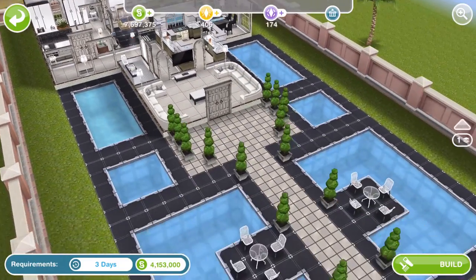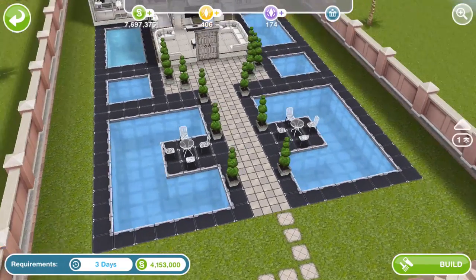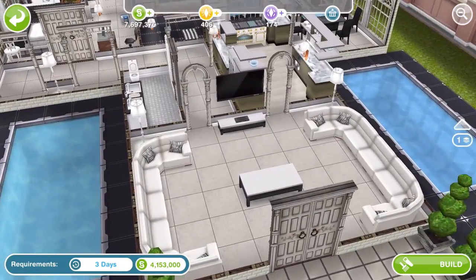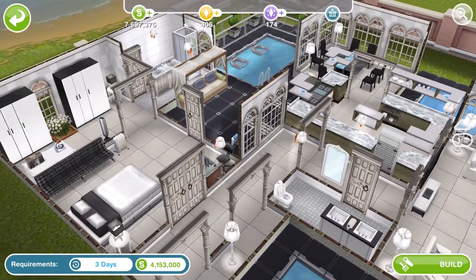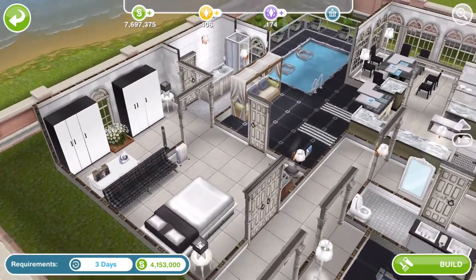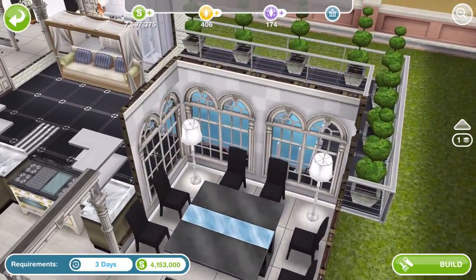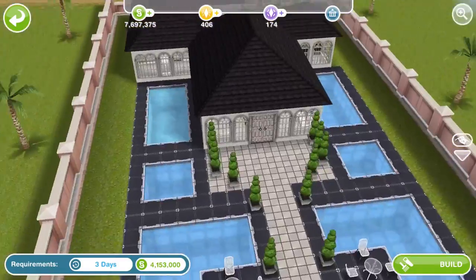Here's the second house that we can build. As you can see, this is a premium sized lot. I love the pools leading up to it - I imagine they're like fountains possibly. It's just one floor. There's a walk-in huge lounge area and it's all very white. It's got a little pool out the back. Nothing rare or LP worthy but it is a nice build.